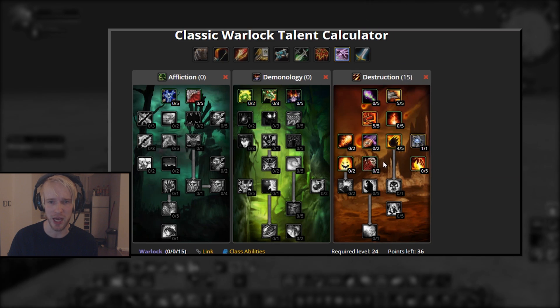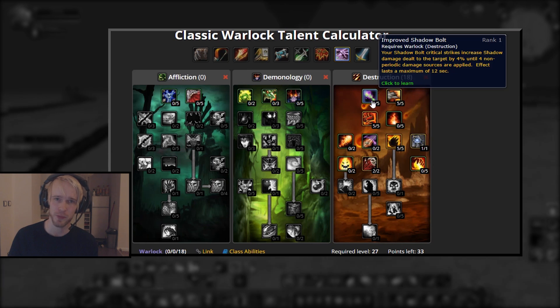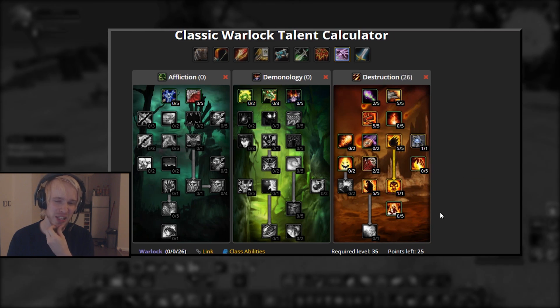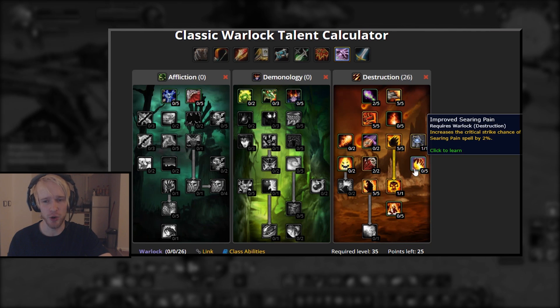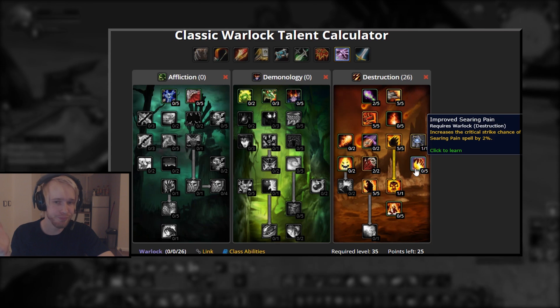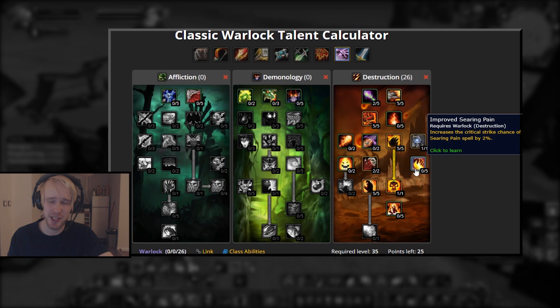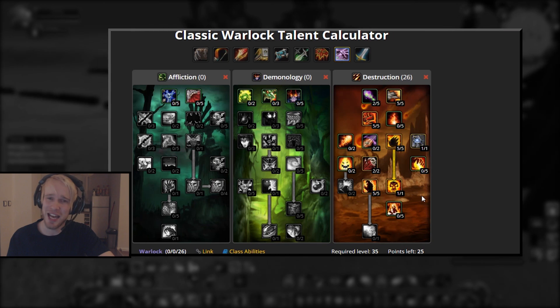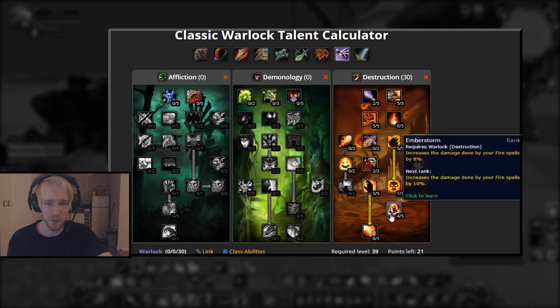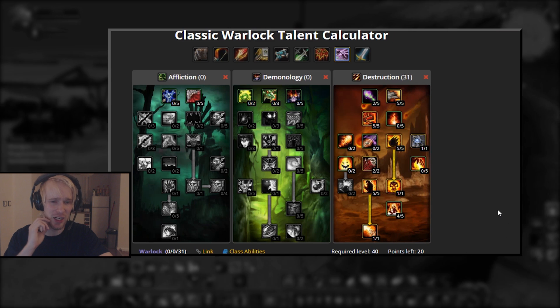Devastation — bit of a no-brainer. Dump all points into this before going for Destructive Reach. Couple of points into there. Then go back for Improved Shadow Bolt — then and only then, just to fill out the tree a bit. Ruin, Improved Immolate — obviously five points in as well. At this point it's kind of up in the air. If you're finding yourself getting caught in a lot of ganks, you might want to funnel some points into Improved Searing Pain. If you're happy just leveling and not having issues with gankers, I'd recommend going Emberstorm — only needed four points in that — and then finally picking up Conflagrate.